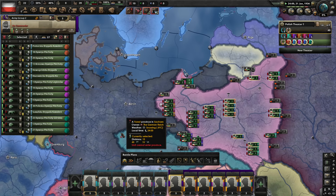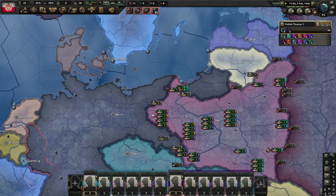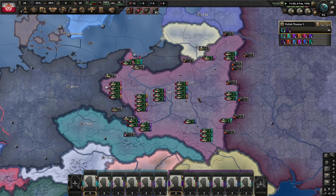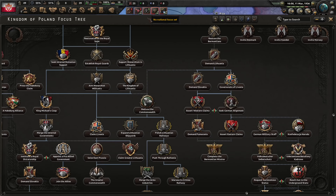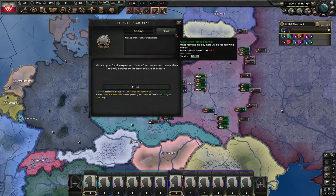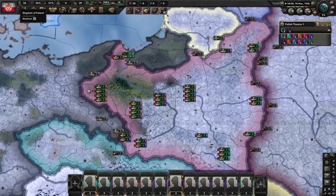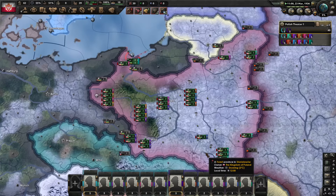That's two army groups. Regency Council is assembled — fulfilled the 5th of November Act. We'll start getting candidates for the throne with events. Now we'll start getting claimants. In the meantime we'll want to do the agrarian reform, so let's start with the four-year plan. Agrarian reform is necessary to deal with the peasant strike painlessly. Political power gain is not that great — it was much lower at the start — but we'll improve it further soon.